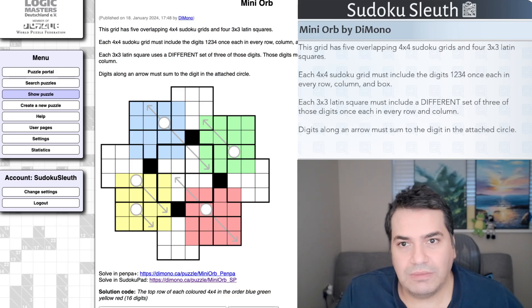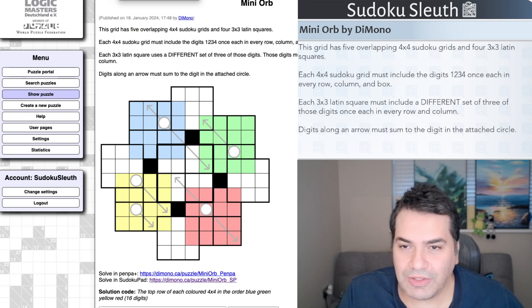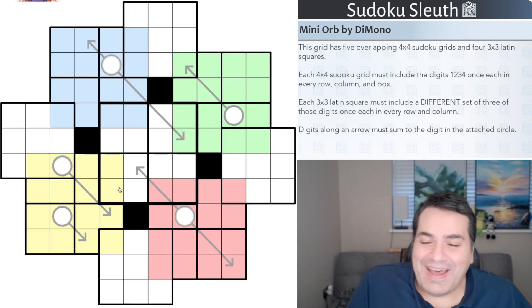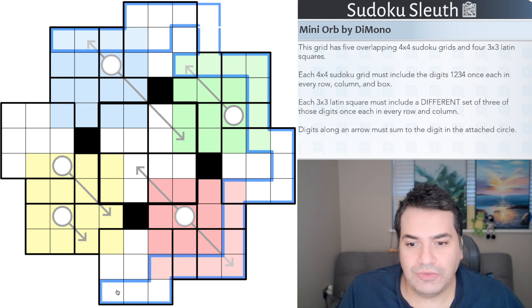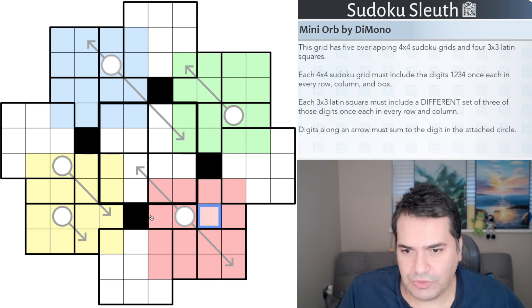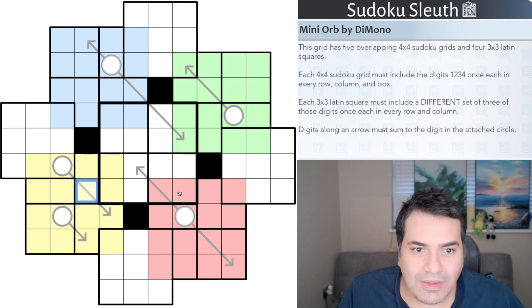But enough of me trying to describe it — let me just put it up on the screen. After a couple of wrong windows, here we go: Mini Orb by Demono. You can see very clearly that this is sort of an outline of an orb, with tons of sudokus and color references — blue, green, red, and yellow.